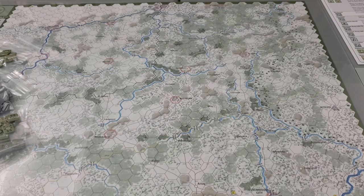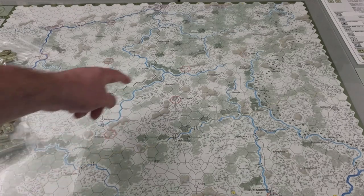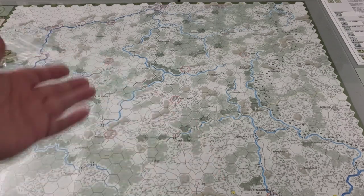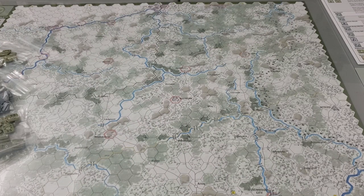There are a number of counters that abstract different things. Some could even be controversial — the Allies can play a traffic marker, representing historically the congestion problems the Germans had on roads with units being sent along them. Rather than that being random, the Allied player can place an asset chip on a road that will increase the movement cost of that location due to traffic. You also have asset counters like artillery units that can be used in particular combats, organized around the division and corps structure of how the armies are organized.